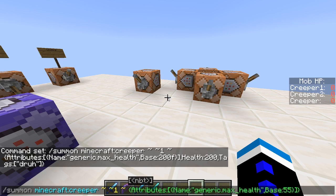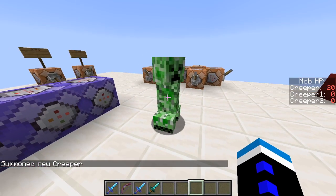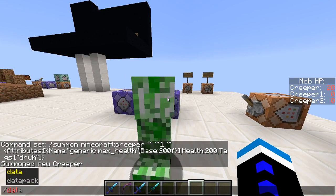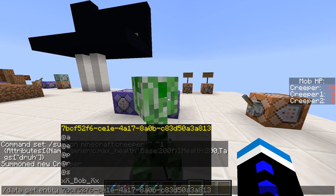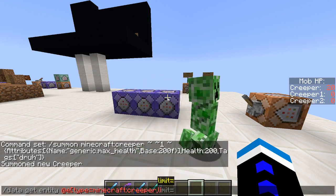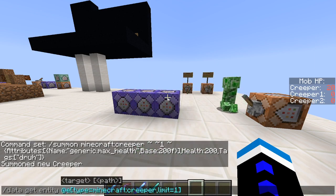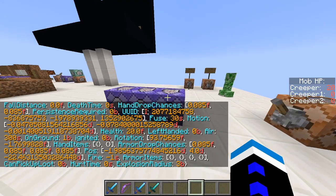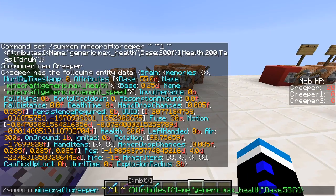Then put whatever health value you want — let's go with 55. That will give you a creeper whose max health is 55. Now, don't get that confused with its actual health, because as you can see this creeper's max health is 55, but his regular health is 20. And I don't think you need the F, so I don't know why I added that.